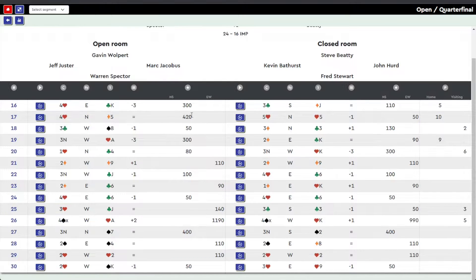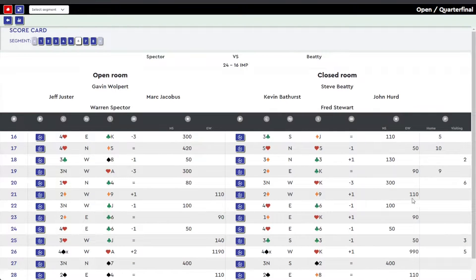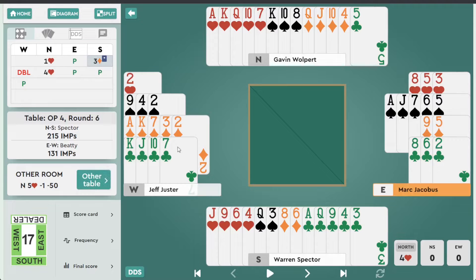The first hand that jumps out to me is board 26 — both tables ended up defending four spades doubled and overtricks happened. But let's save that one for after we take a look at board 17. There's a game swing here; one side got a little too high. So let's take a look at the open room.